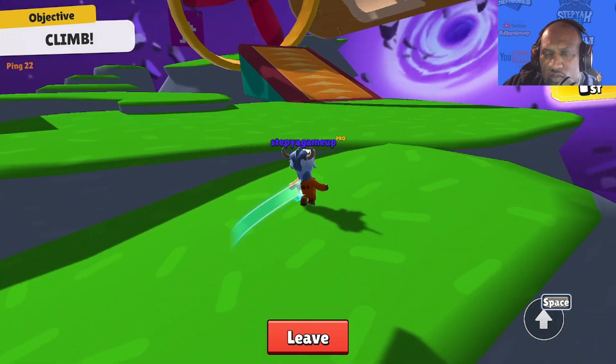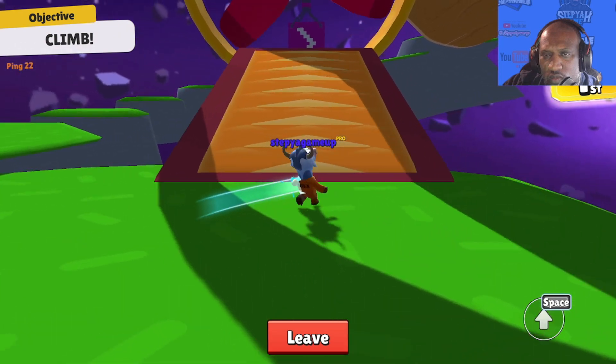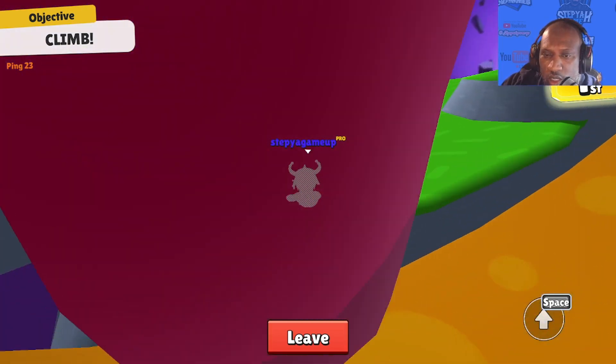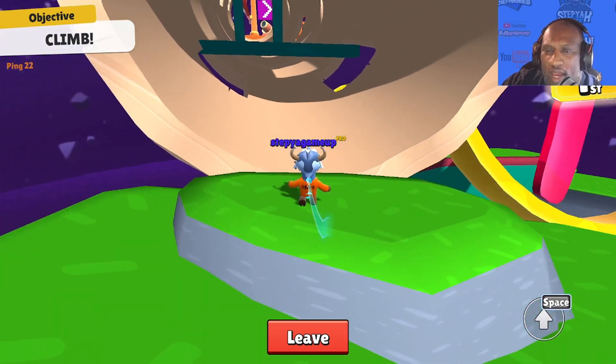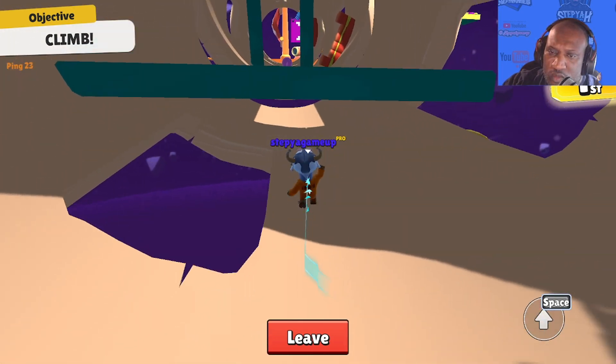All right, we're here with part two of Stumble Guys. As we approach the fan, we go up the escalator, and by the second line you want to jump - you'll hit the fan and be able to ricochet and go right on through. Then you'll enter the log section.